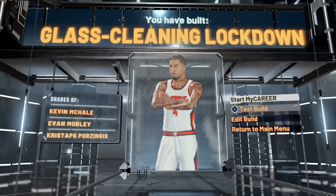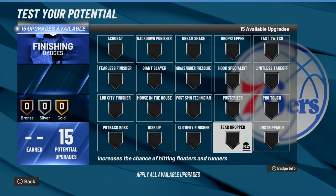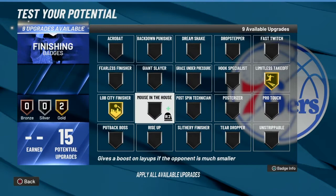For the finishing badges, we've got 15 upgrades. We'll go with Limitless Takeoff on Gold, Lop City Finisher on Gold, Fearless Finisher on Gold, Pulsarizer on Gold, and Fast Switch on Gold.